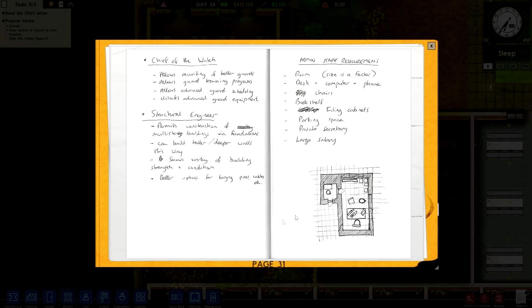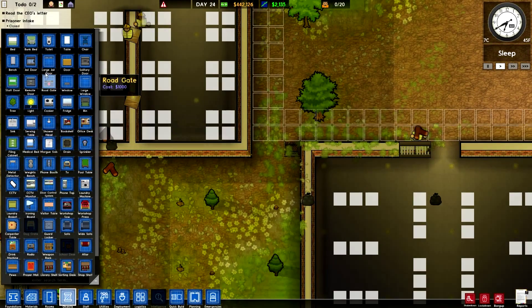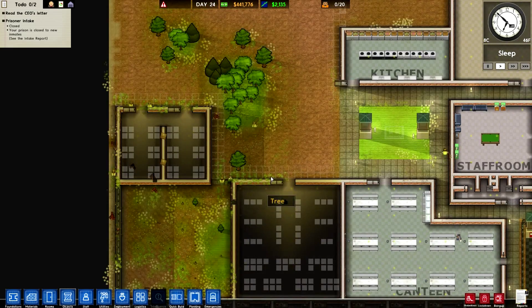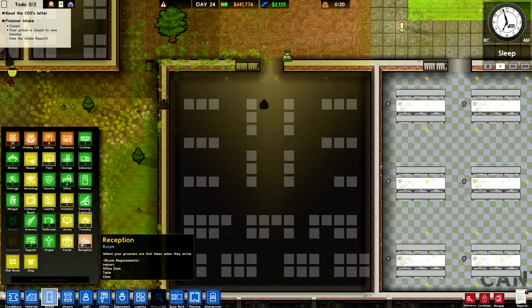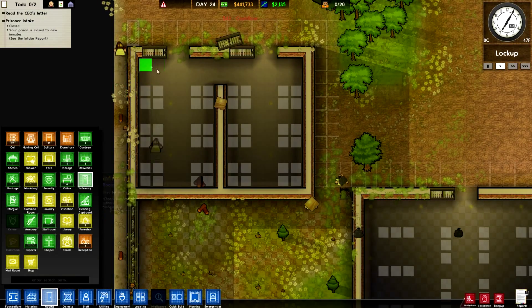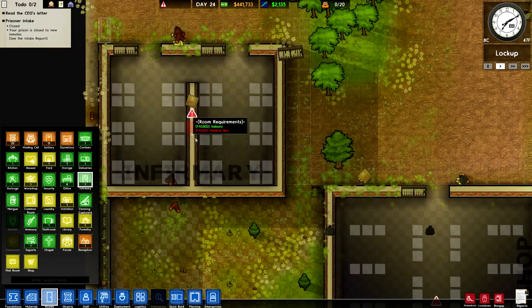Got a little fence there and I'm going to put a door in — a large jail door. There we go. And somehow we're actually making $2,000 — I think that's because of the forestry area, to be honest. So let's go ahead and actually put these rooms in. One of them was the workshop and the other was the infirmary. That should all count as just one big room there.